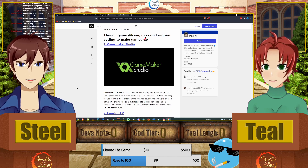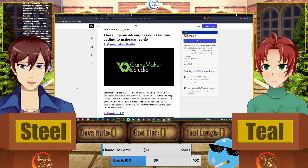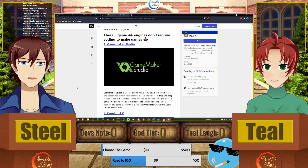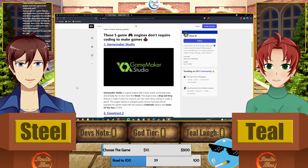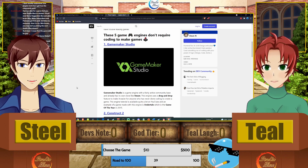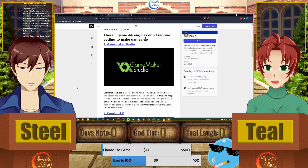Game Maker Studio — every single time we talk to a member of the RPG Maker community and they want to move on to a higher-functional engine that still does what RPG Maker does, we tell them to go to Game Maker Studio. That is a very good engine to move into from RPG Maker. Someone just made a comment about Pixel Game Maker — yeah, it's an engine.